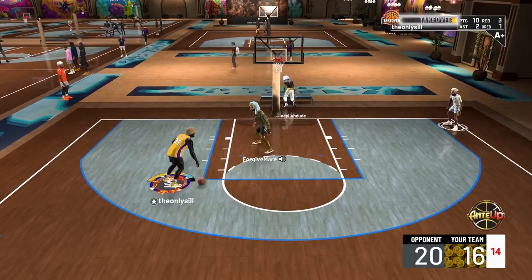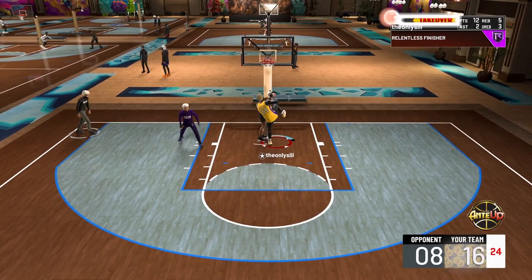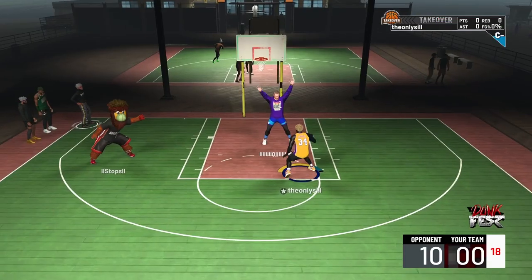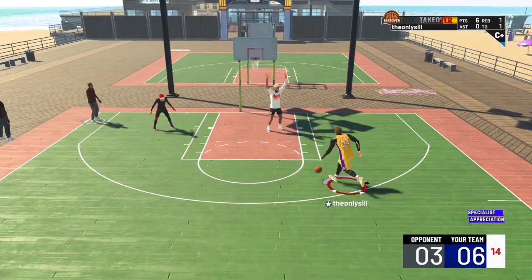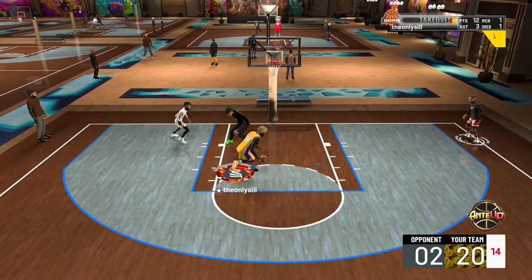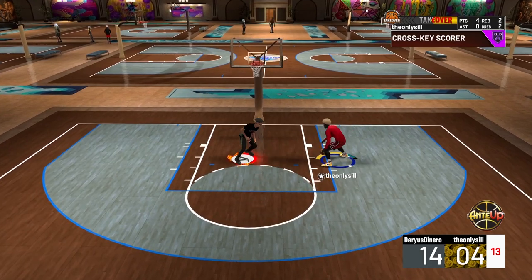At number 10 we have our first drop-to-the-ground animation. If you get knocked down by a pausing, or you knock someone down with a pausing, this is most likely the animation you're gonna get. These animations where you fully get knocked to the ground are pretty rare no matter what, and this is the most common one of them. You don't even need any badges besides contact finisher, a high standing dunk, and a high driving dunk. This animation is super satisfying.